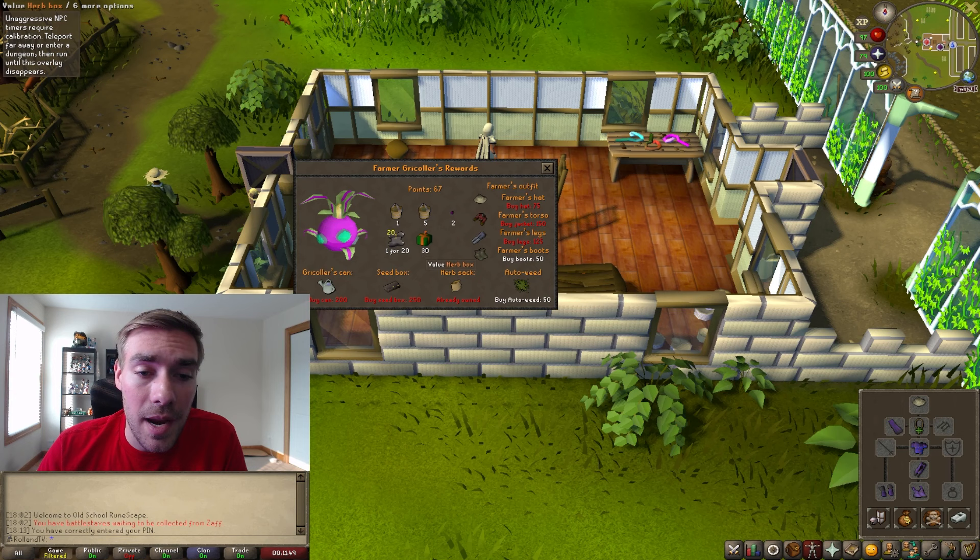There's also a watering can that holds up to a thousand doses of water, which is useful if you're out in the world and need to water things. There's a seed box, which is great for Slayer because you can just throw your seeds in there, an herb sack, and of course Auto Weed. Auto Weed is pretty sweet — you can toggle it on and off — and basically it means that whenever you're farming, if you weed a patch it will never grow weeds again, which is absolutely phenomenal.